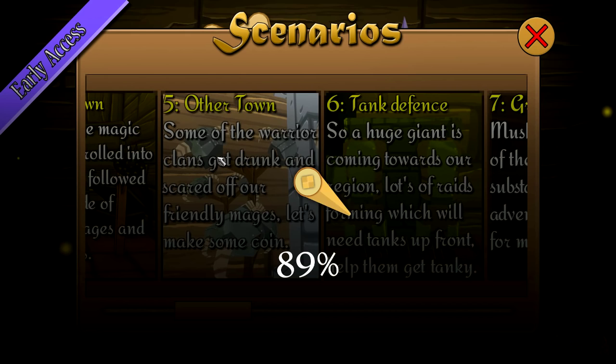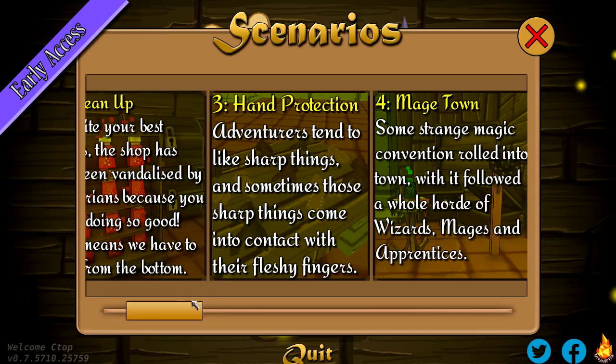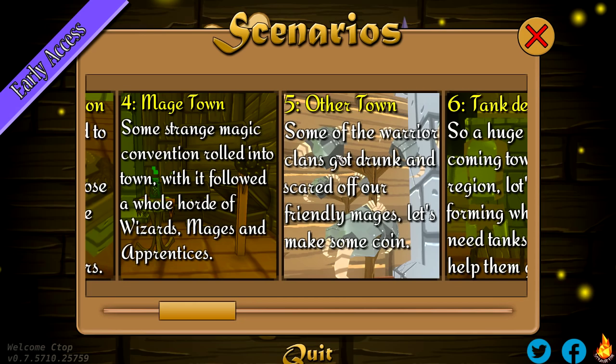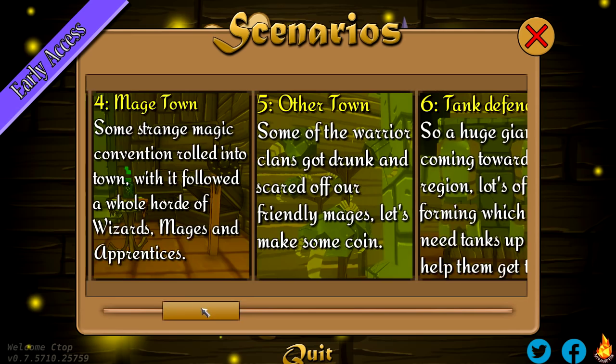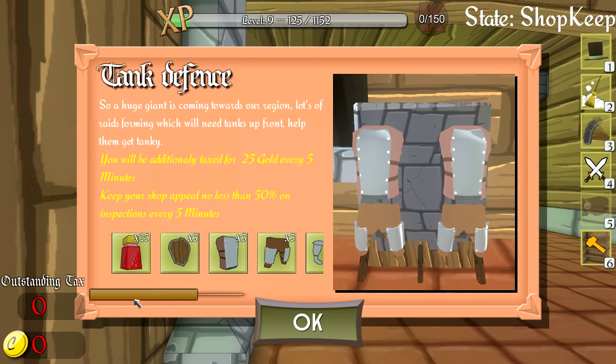Hello everybody, welcome back to some more Shopkeep, popping in to scenario 5 today. Some of the warrior clans got drunk and scared off our friendly mages - let's make some coin. Actually wait, it's about a giant - protection, mage town. It has the same goal. So a huge giant is coming towards our region, lots of raids forming, which will need tanks up front - and I think it means soldiers, not modern tanks.